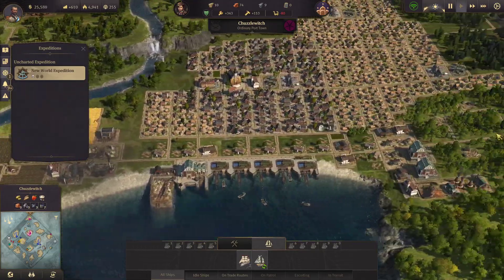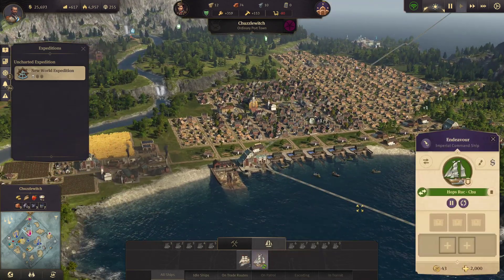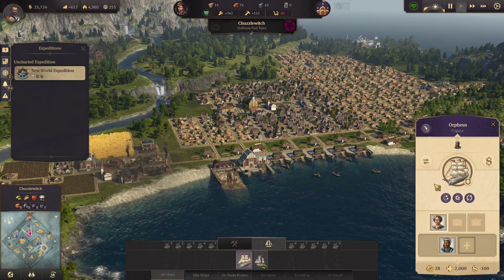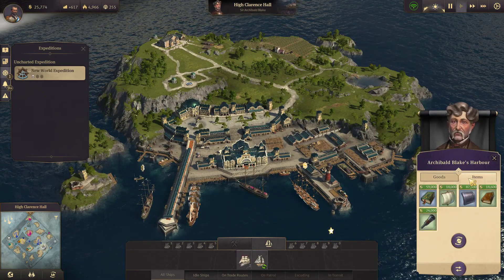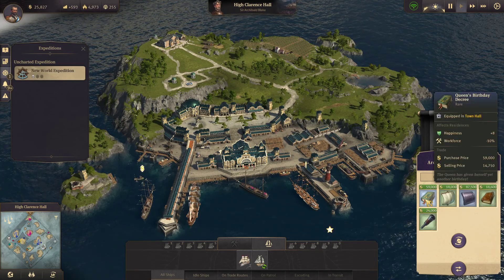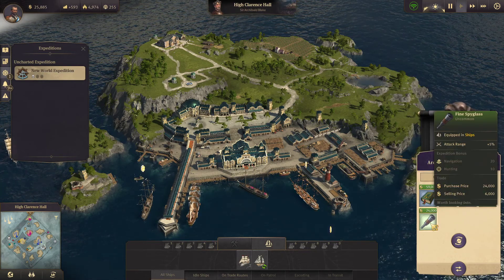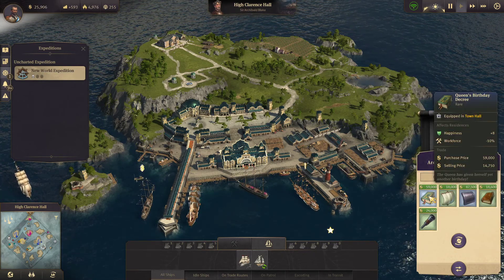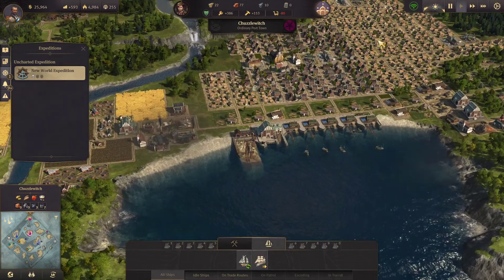74 bricks, 8 wood — so we're still using the wood. It's all going on. Let's follow this ship — they've got to the next shopping location. Has everything changed around? It has. Navigation and hunting, naval power. We will need hunting at some point. It's $24,000 — a bit expensive. So let's just go back to base and see what we can do for this next expedition.